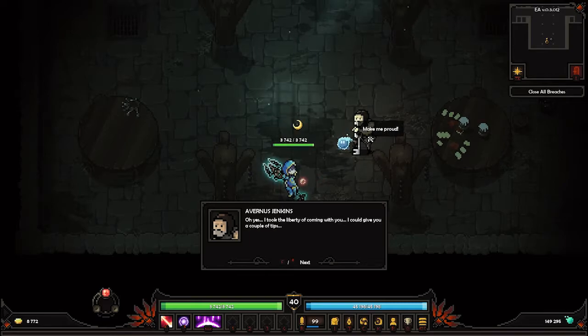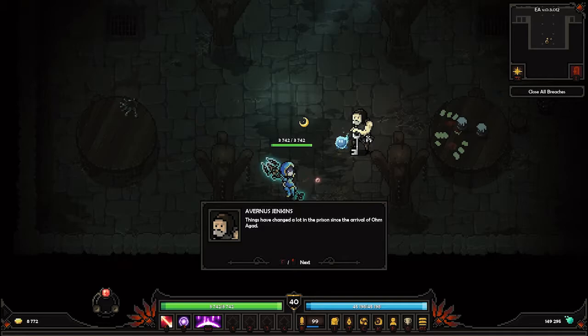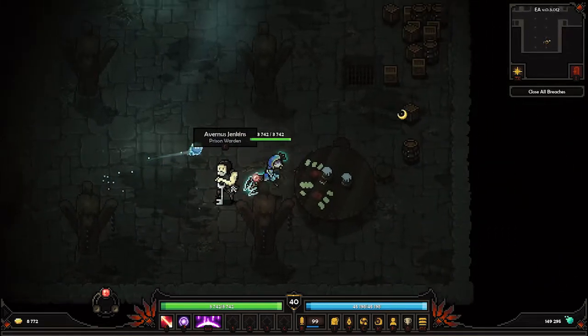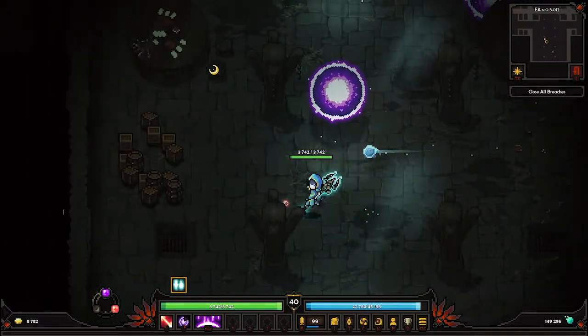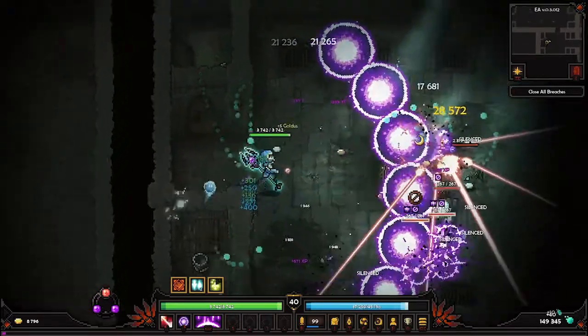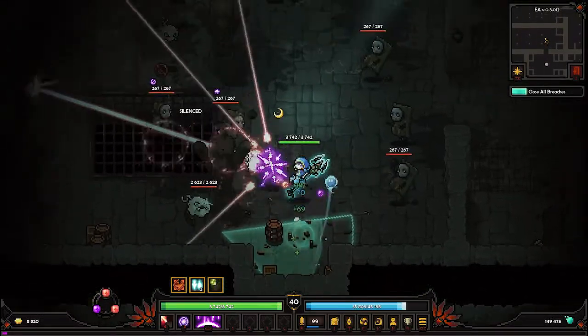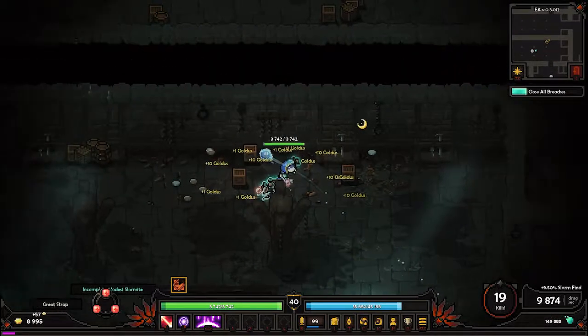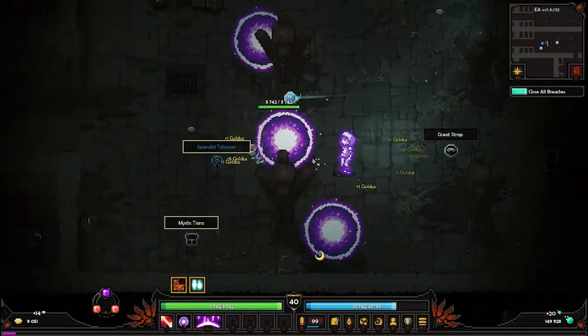Look at the liberty of coming with you — I could give you a couple of tips. Things have changed a lot in prison. Oh my god, the prisoners and guards — they all turned into these weird monsters, and no one is in their cell anymore. We're looking for the inmate named Grotagrom. If I remember correctly, Grotagrom is locked up in the deepest part of the prison, in the dungeon. I would start there if I were you — you will have to go through the whole prison. Good luck! I believe we are pretty overpowered for this, even though it scales with our level, so this will be rather easy.